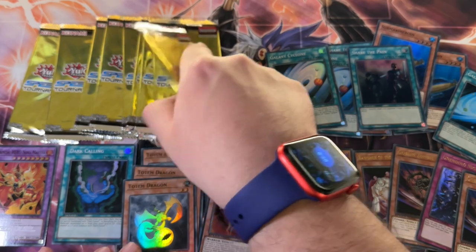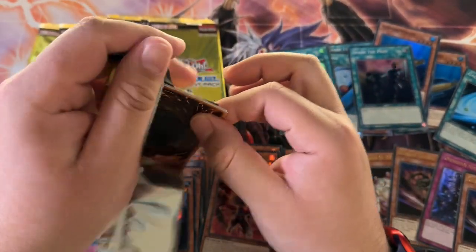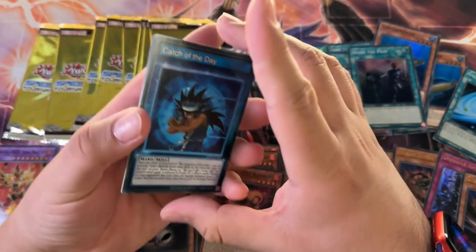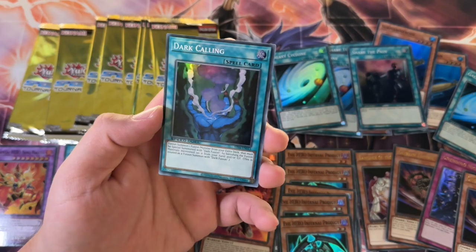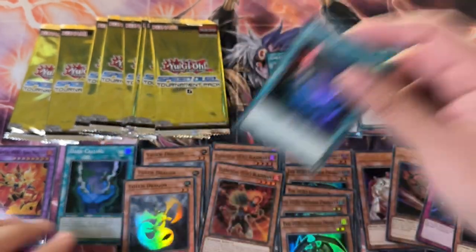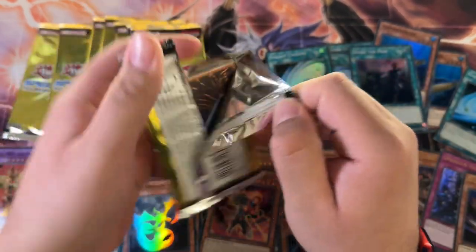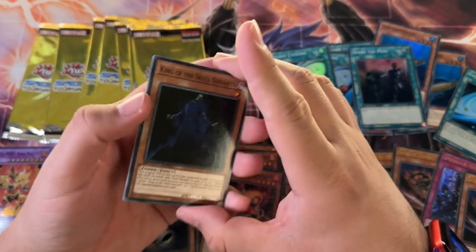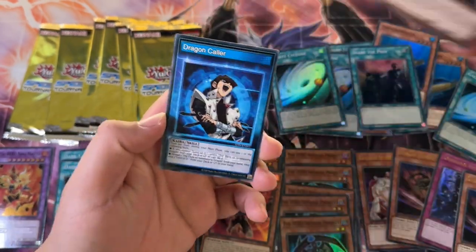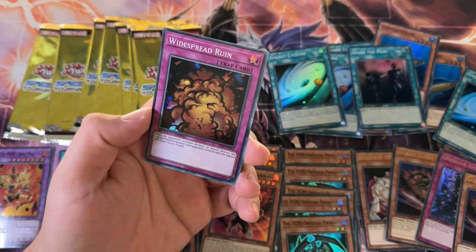I'll take those — it's a hero card, I'll take those any day. We got Catch of the Day, Wabaku, another Dark Calling — that's number two. Dark Calling and Blazeman are what I want to pull the most. Nova Master — I feel like that's going to be the least expensive higher rarity hero card in this pack, so maybe less of that.